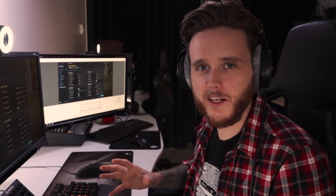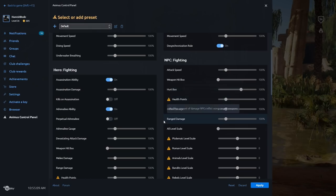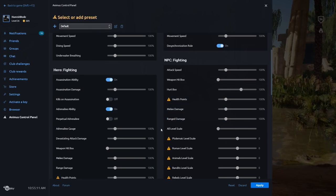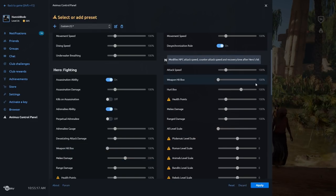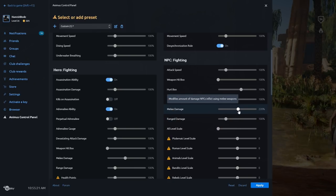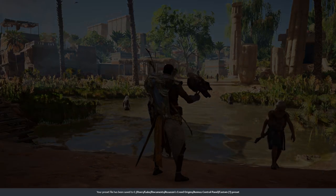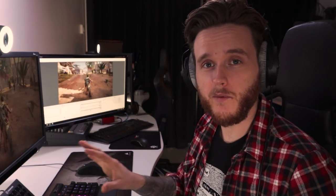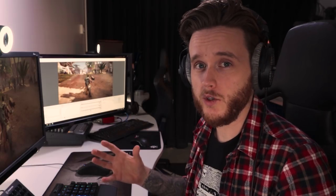One of the things I find really interesting is trying to make a more punishing combat system — taking more damage, maybe doing more damage as well. So we could go in and adjust the damage we do to 200%, adjust the melee damage of enemies to 250%, apply it, restart the world, and then see how it feels. And we can tweak it. If you're an aspiring game designer, playing around with a lot of these things will start to give you an idea of how balance changes can make a huge impact in a game.